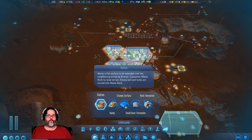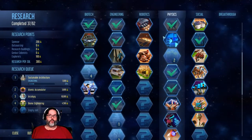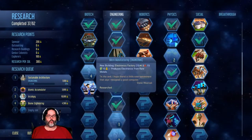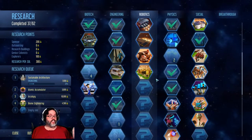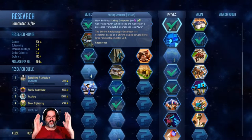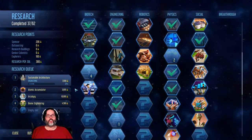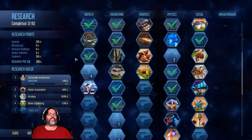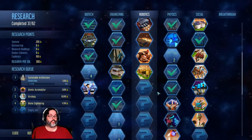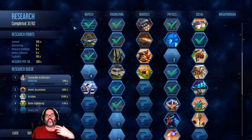There are some other things that are only for Green Planet — the terraforming, building the atmosphere, planting seeds, things of that nature. But they have added flattening and building ramps. Also, if we go into the research screen, you'll notice they changed it from horizontal, left-to-right, to vertical, up-and-down. It adds a new column to the left of biotech for terraforming — a whole new research line. This is still in the base game as part of the patch, but you don't get the terraforming column until you buy Green Planet.